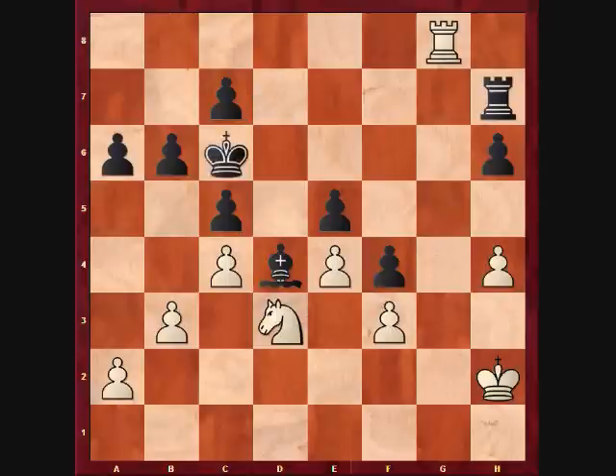King c6, h4. My idea with this move is to control the g6 square after h4 to h5, and also allow a path for my king to move in via h3 and g4.